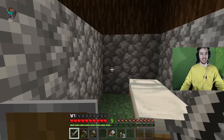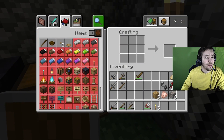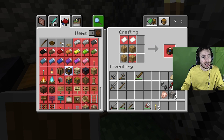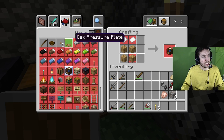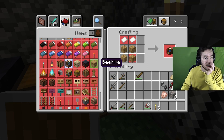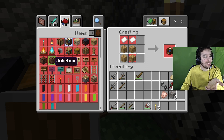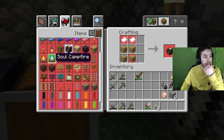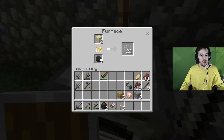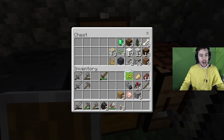What else do I need in my house? I can make a cartography table but I need paper. How do I make paper again? I need that stuff — armor stand, signs, beehive, lever, jukebox, note block, campfire. There's so much stuff. I think this is good for now — I have a pretty solid house. I got tons of glass. Let's put my glass in my chest because if I die I don't want to lose all my stuff.